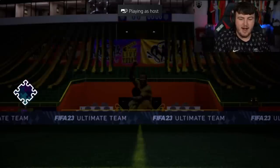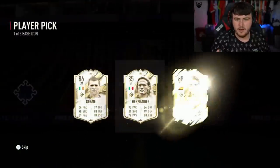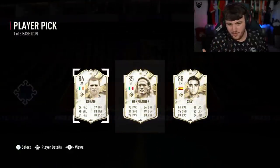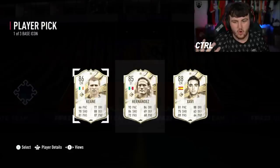We have our next base icon player pick now. I think so far we're on a bit of a roll — a couple of W's, you know. We have Roy Keane, Xavi Hernandez. Xavi I don't think is awful. Could definitely get into a team, but that's just not what you want to see, is it?